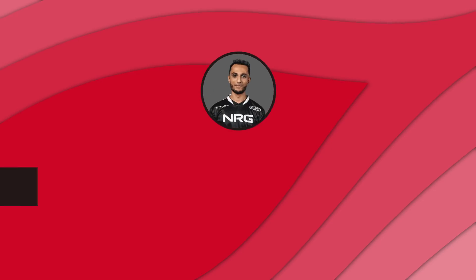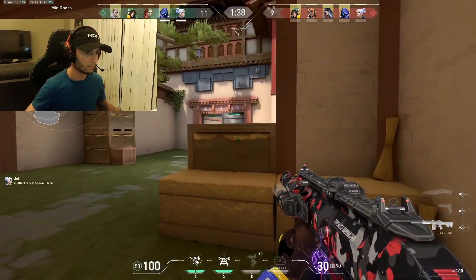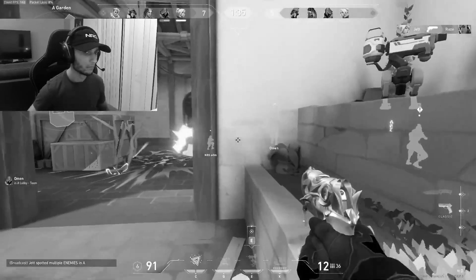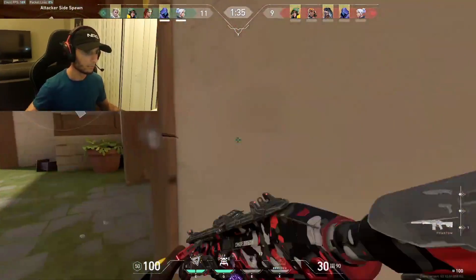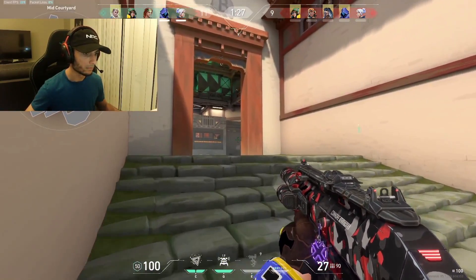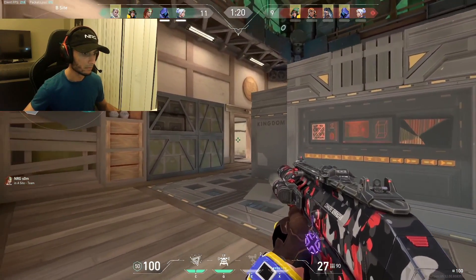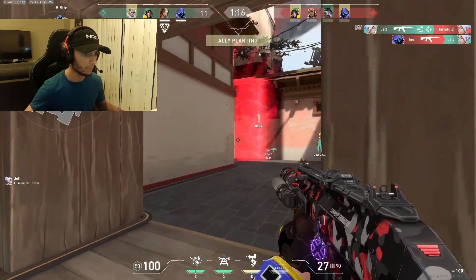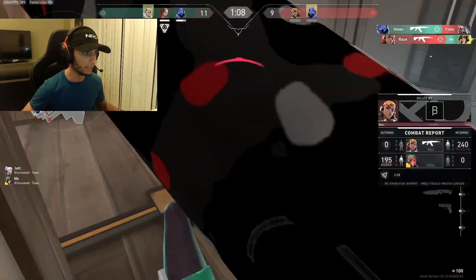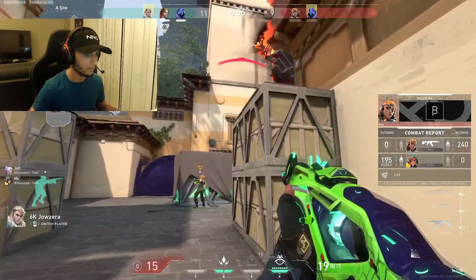On Haven, here's a lurk you'll recognize from ranked, pulled off by FNS. It starts with some mid-doors aggression from the enemy Raze and Fade out of garage. They call an A hit as FNS takes space up mid. In the previous few rounds this half, defenders had no presence B, so FNS used that info to start his lurk — he also knows two are playing garage, meaning B could be free. He comms that he has B and tells teammates to take their time so he can get a pick. He sees Fade ulting from spawn and kills Killjoy who was attempting to ult — huge impact. Unfortunately FNS dies to the Raze who flanked from mid, but the info he gained is far more valuable. Now they know the Raze's location, spot Omen Heaven, and go on to win the round.